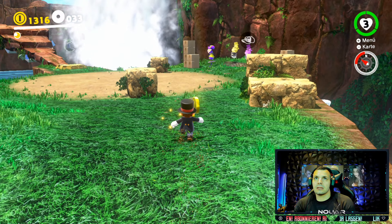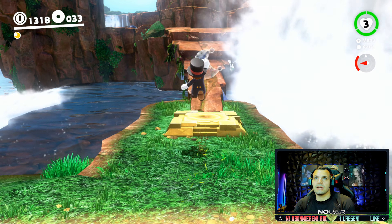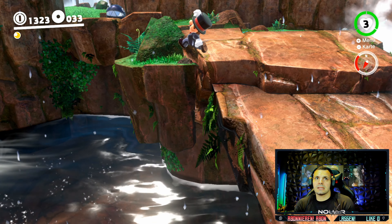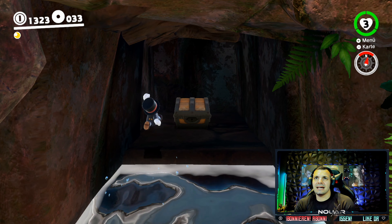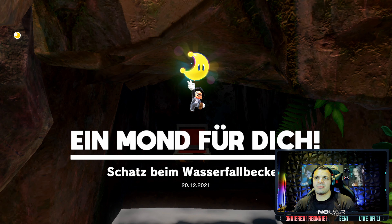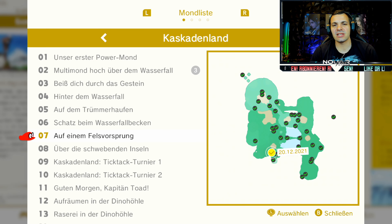Weiter geht's. Den haben wir mal kurz mit - den haben wir in den Beinen schon geholt, das wisst ihr. Hier war doch auch noch was. Na klar. Sehr schön. Nächster Mond ist in the bag. Schatz beim Wasserfallbecken. Power-Mond Nummer 7 auf einem Felsvorsprung - hier findet ihr ihn.